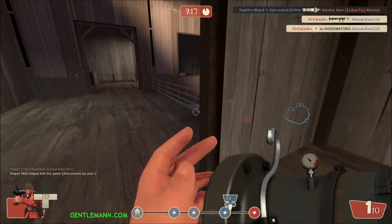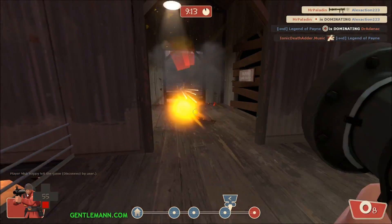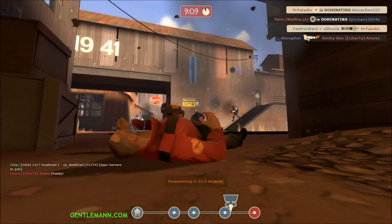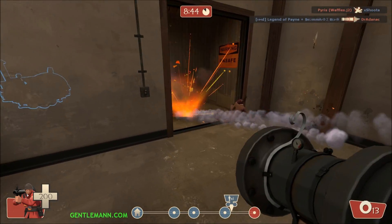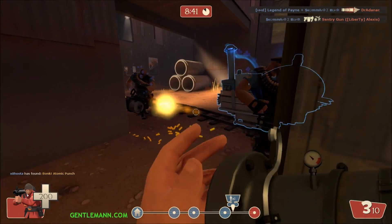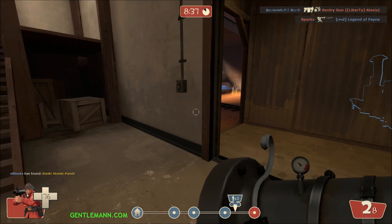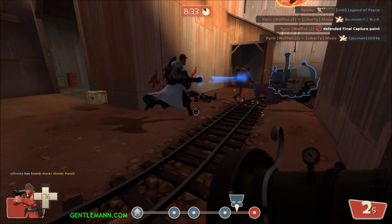Taking a shot at that medic, but see the glitched icon on top of that heavy? I was expecting to do a lot more damage to that heavy. That's from the Gloves of Running Urgently — it seems to have been glitched or people have found a way to glitch it. Starting to run low on ammo here. You run through ammo very fast, but score the medic.